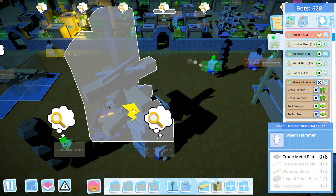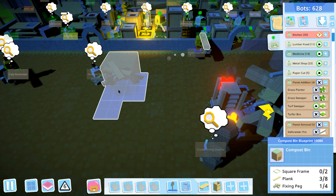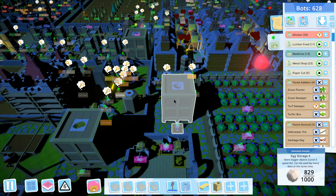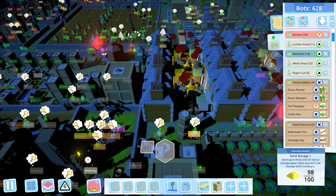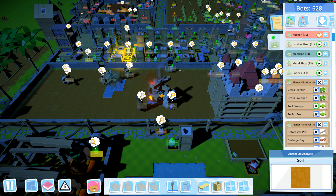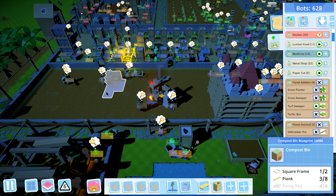Yeah, we wait for the compost bin — this one, right here, right now. We're going to wait for it. And as soon as it's built, then we start putting dung into it. This stupid thing way the hell up here — this has all the stuff we'll ever need to make fertilizer, in this compost bin. I don't know how long it takes, but this is what we do. This is what we haven't been doing the entire game.